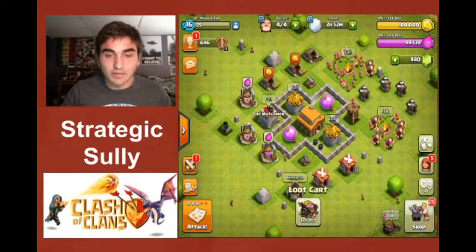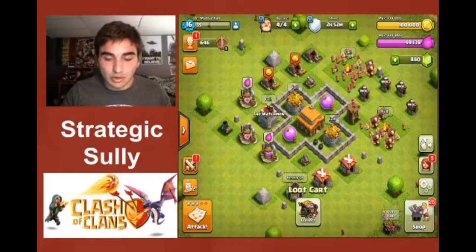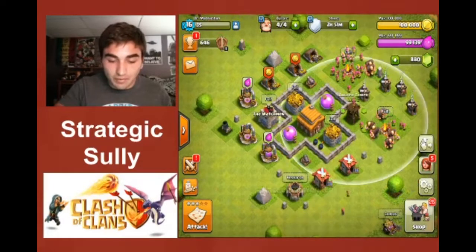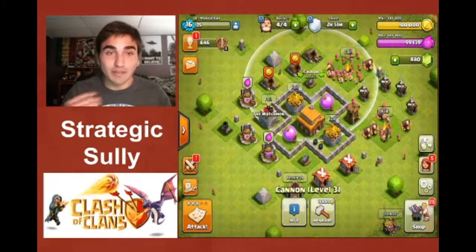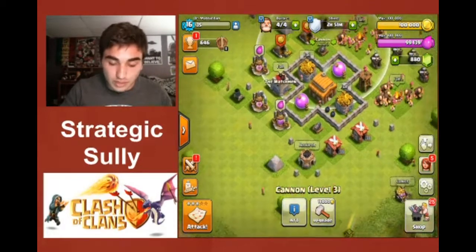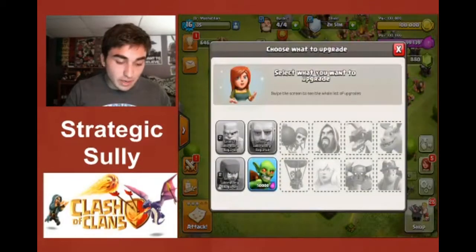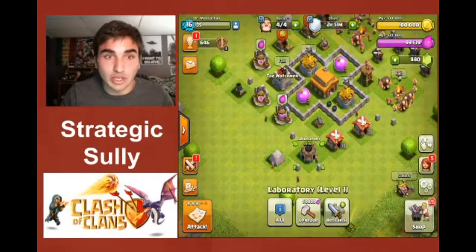I want to give you guys a to-do list of what to do at a new town hall. As you can see, I have defenses still available for upgrades but I haven't done them yet — you want to do those last. Get everything else done first, especially your walls and your troops. I already have my barbarians and archers done. I'm not going to do the goblins because I'm never going to use them.